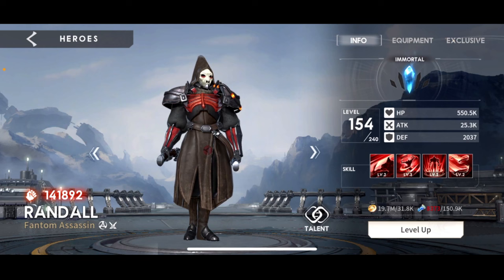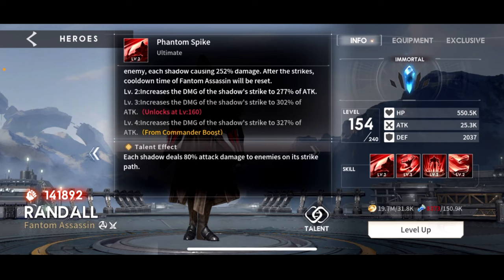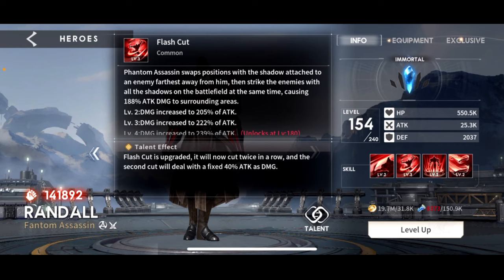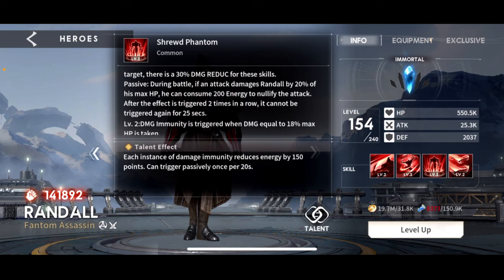First of all, we kind of have to describe his talents. I'm not going to read them all. Basically, all four talents revolve around creating shadows, and his attacks are based off of his attack stat. Each shadow causes 252% damage, and each level 2, 3, 4 increases the damage based on a percentage of his attack. So he is going to be an all-attack character, even though his gear recommendations say otherwise. He summons copies of himself, bounces between himself and the copies, and does stabby stabby stabs. One talent sends a shadow to the furthest enemy, and then he swaps places and does more damage.